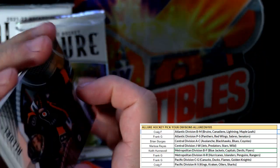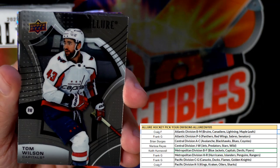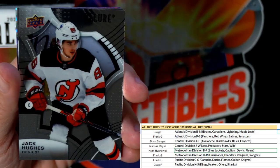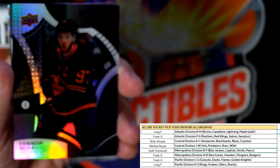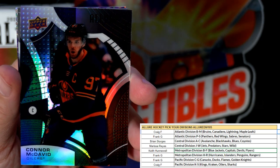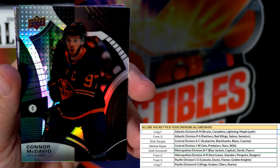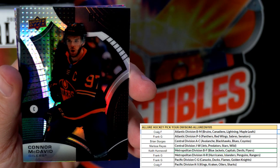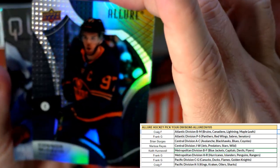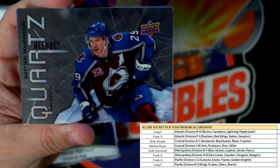That's why I really like this Allure Hockey man — a lot of bang for the buck here. Flyers, Washington Capitals, Brendan Gallagher Canadiens, Jack Hughes Devils. A Conor McDavid — look at that black rainbow, Conor McDavid, Oilers! Wow, that's a really, really good one right there. Who's got the Oilers? That is Craig F — nice Conor McDavid black rainbow, man. Wow, that's pretty sick man, coming out to you Craig.